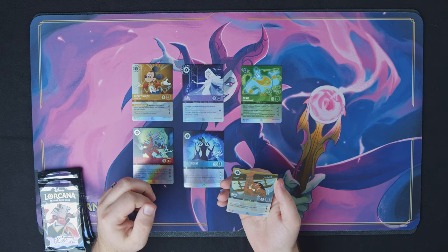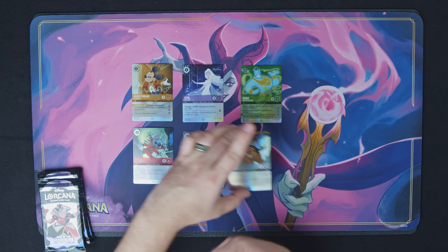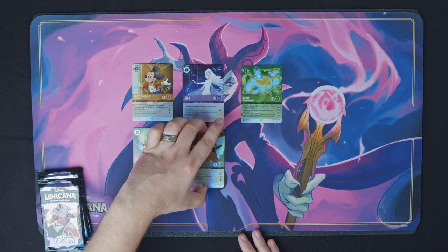And then we have the Maui — this is the big 8-8 tank that has three lore as well. So these are your cards that you're going to get in every single one of these boxes. They are gorgeous. You're probably going to want to buy at least one set for collector's purposes. Now I'm going to open up these four packs and let's see if we can pull some luck out of these boosters.